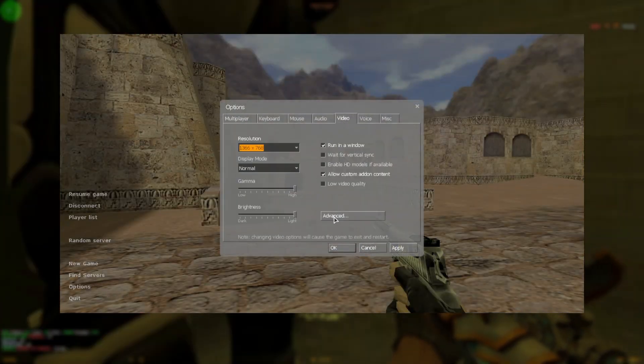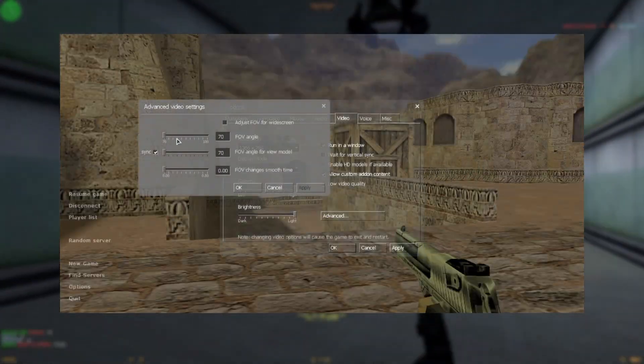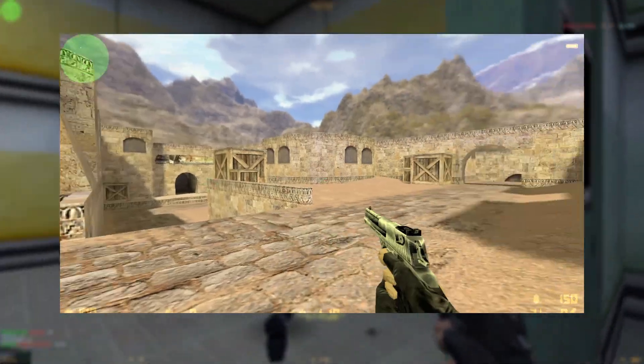You can now change your font anytime you want, instantly — no restarts, no extra configs. Just adjust it and go.